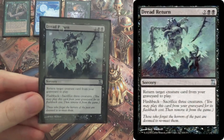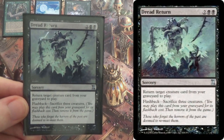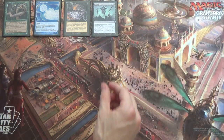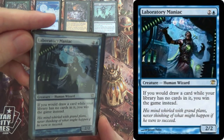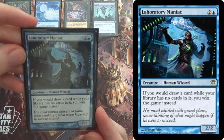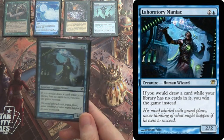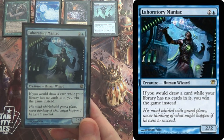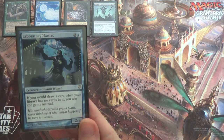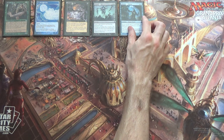You'll have Dread Return — good old Dread Return. Flashback: sac 3 creatures, return target creature card from your graveyard to play. You probably already have an idea of where this is going. What are we going to return? We're getting Laboratory Maniac. If you would draw a card while your library has no cards in it, you win the game instead. We don't have any cards left in our library, so anything that will draw us a card at this point will just win us the game. We have a lot of ways to just simply draw.